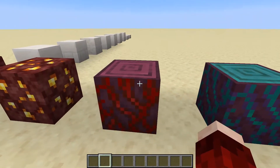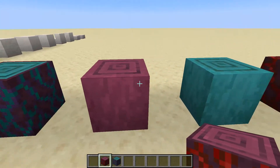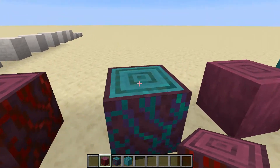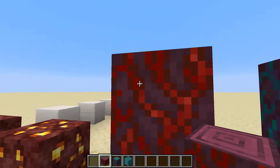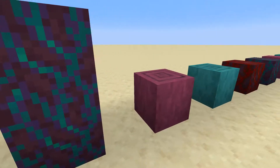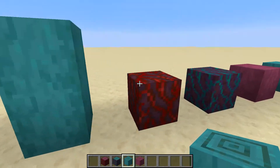Next up we have the new wood variants. These are called crimson and warped, and instead of being called logs they're called stems, which sounds pretty cool. You also have the stripped variants of each. With the unstripped normal stems they actually have a dynamic texture — if you watch closely you can see it's kind of moving, it looks sort of alive with these pulses. The same with the warped stem. But with the stripped versions there are no texture shifts.